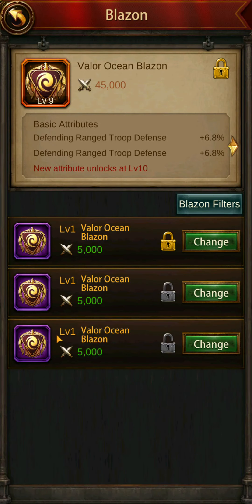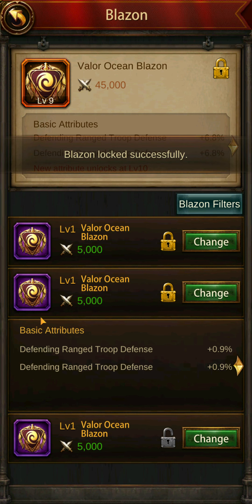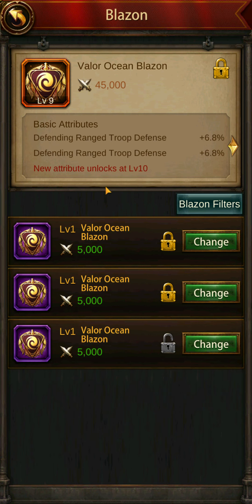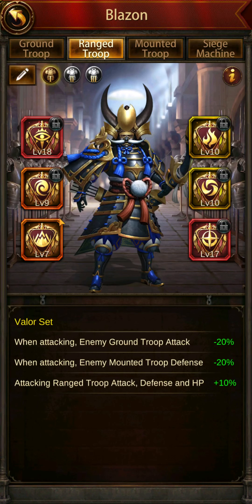If you do not want to accidentally use a useful Blazon — because say your third attribute when you upgrade doesn't get you an ideal one — you want multiple copies of the same ones to utilize later and repeat it again until you get the right ones. These are multiple copies of the same one: Valor Ocean Blazon, Defending Range Troop Defense. I'm going to lock this one away because I want to keep those two attributes in case I don't get a good third attribute at level 10, and I'll have to repeat it. I'll leave the other one unlocked to use for upgrades later.